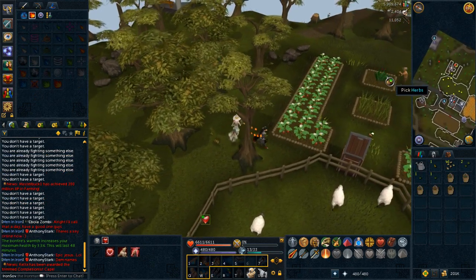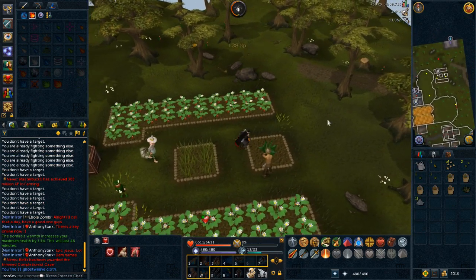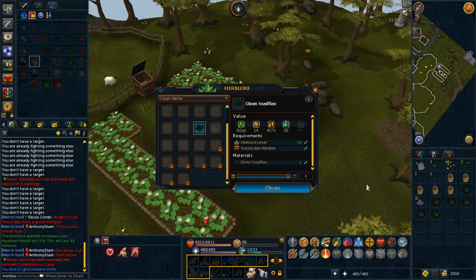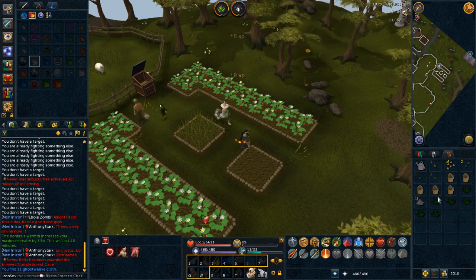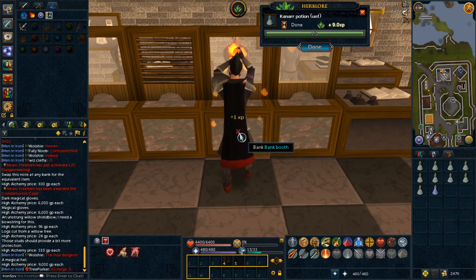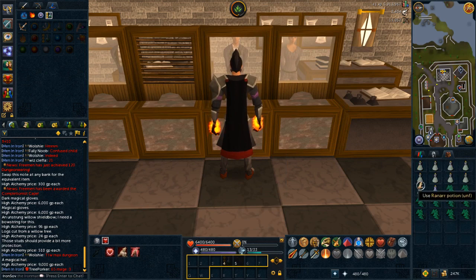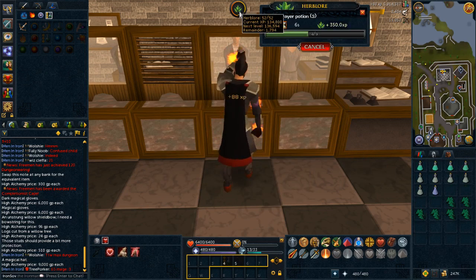Three skills that absolutely go hand in hand are Slayer, Farming, and Herblore. Most slayer creatures drop a wide variety of herbs and herb seeds, which you'll use to farm your own herbs and create potions. To start, you ought to complete the Druidic Ritual quest, which will take no more than 5 to 10 minutes, and will give you a nice head start on the Herblore skill, as well as some free Guams and Eyes of Newt. You should always make the best potions available to you. Stockpile as many herbs as you can from farming, slayer, or combat, and every day or two turn them all into potions for a quick profit.